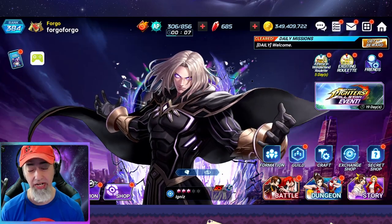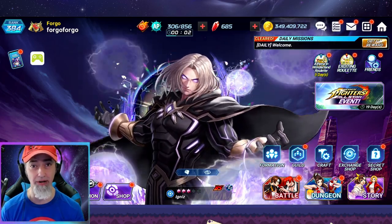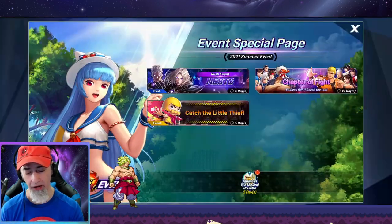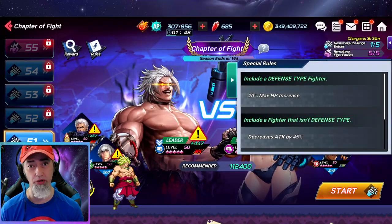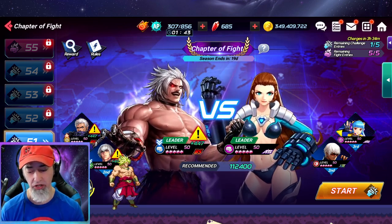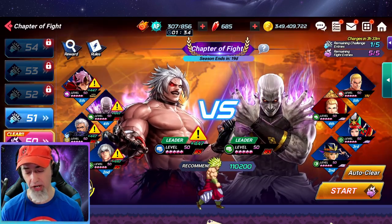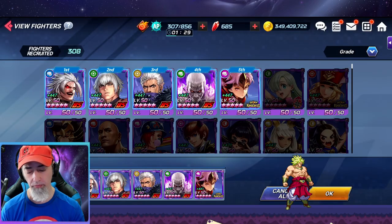But today we're actually going to talk about a little something something in Chapter of Fight. Now before we get into this, I just want to say that I don't advocate for anybody cheating or taking advantage of a bug, because I'm pretty sure that's what it is. Right now in Chapter of Fight, there is a bug: if you use a character with a DOT and you don't take any damage at all, you can use whatever level character and still get the win.